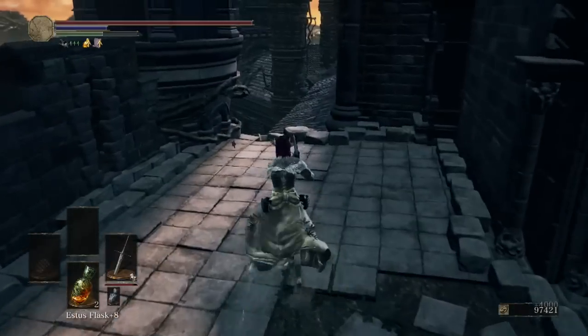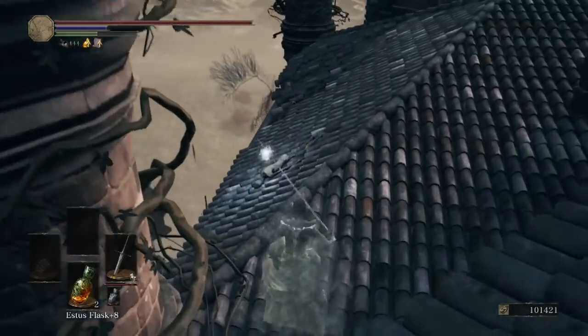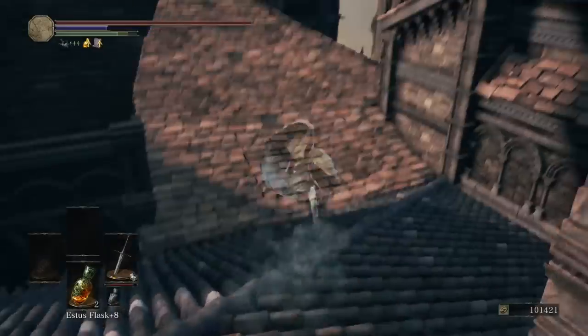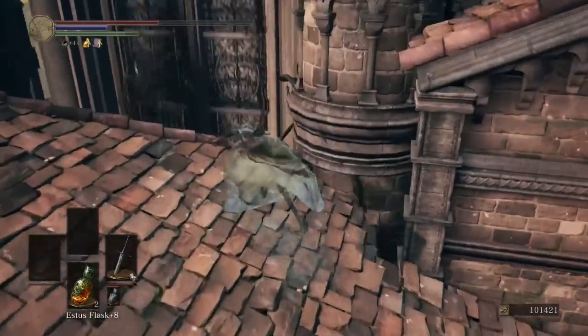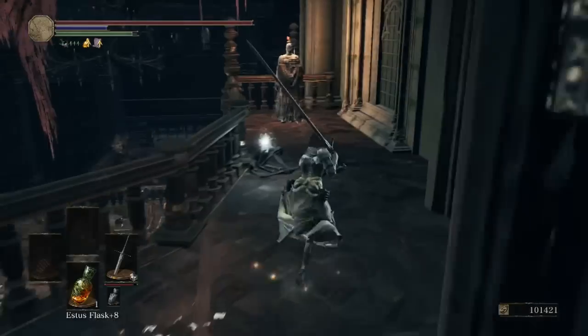Let's just keep going. There's nothing to find around here and no secrets, so just keep going across the rooftops. Pick up this Titanite Chunk. On this final rooftop there's nothing to find, so don't bother looking around — just jump down into this round balcony. Nothing out there either, so let's head inside.